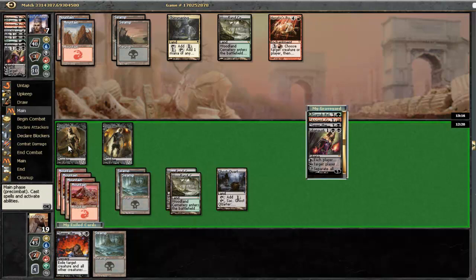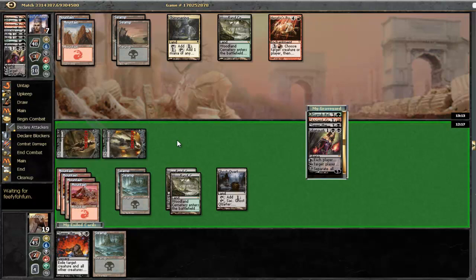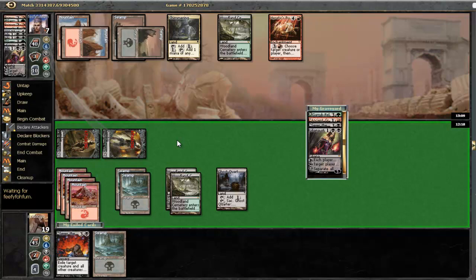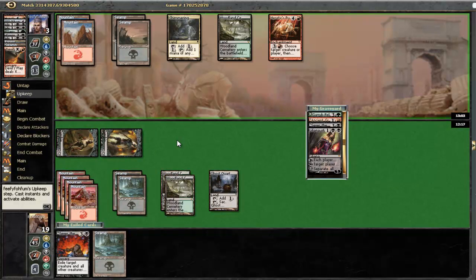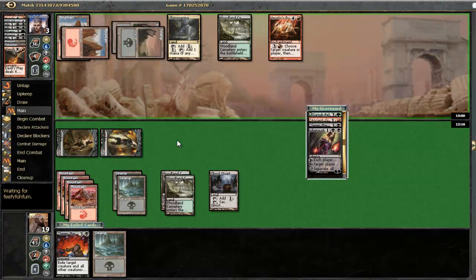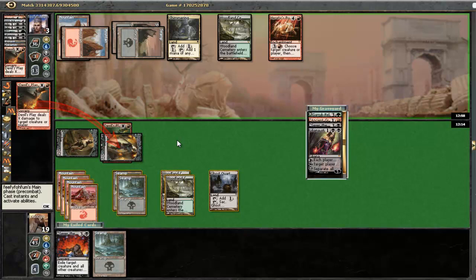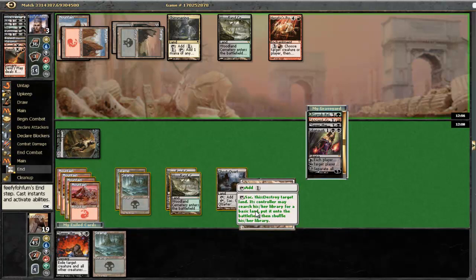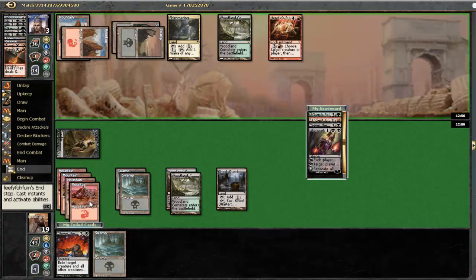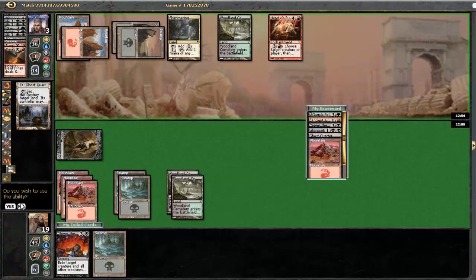Oh man, I forgot to go-Squatter - that's really not okay. I really wish I had used it. Is he going to start shooting my guys? So it didn't work. He does have a Devil's Play that he can flash back. He chose to hard cast one of the Devil's Plays in his hand. Let's destroy a mountain here and search for another mountain just to thin our deck.